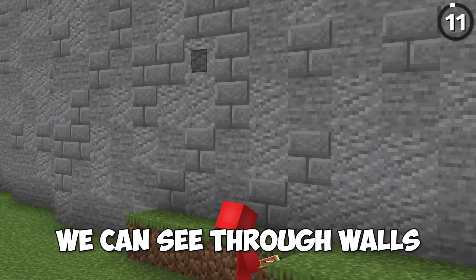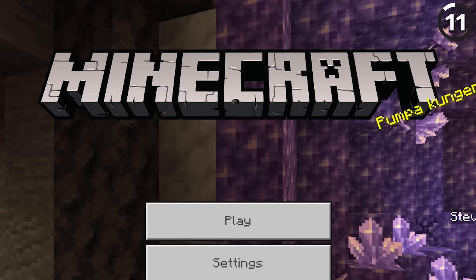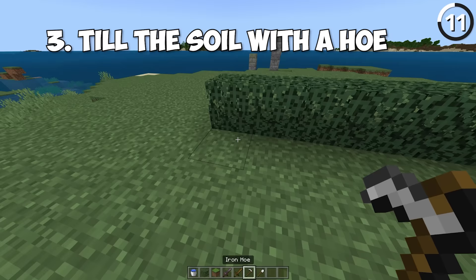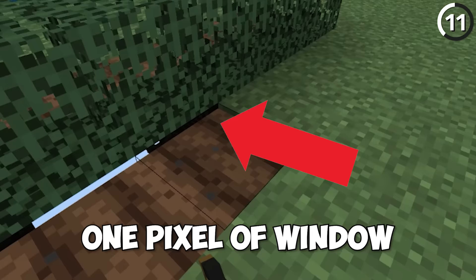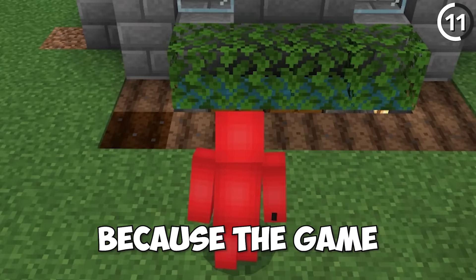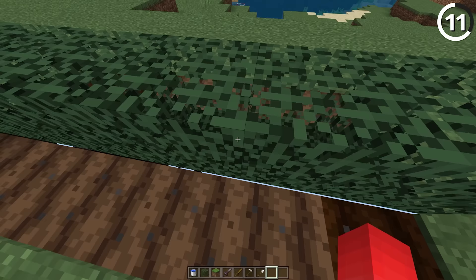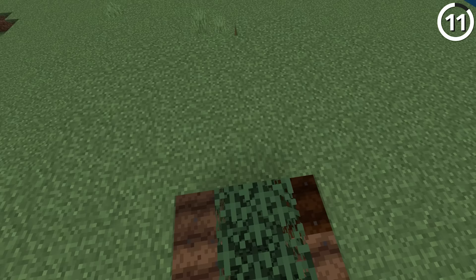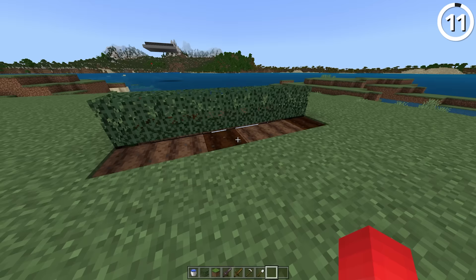Using waterlogged leaves, we can see through walls. If you're on bedrock, first dig a canal of water, fill it up with leaves, and then go beside them and till the soil with a hoe. By doing this, we get exactly one pixel of window to see through the world. The reason this works is that the game doesn't render blocks that the player can't see. Since the water inside is supposed to be invisible from all sides, it's not actually rendered, but it doesn't recognize that we tilled the soil next to it, so we get a sneak peek through the glitch.